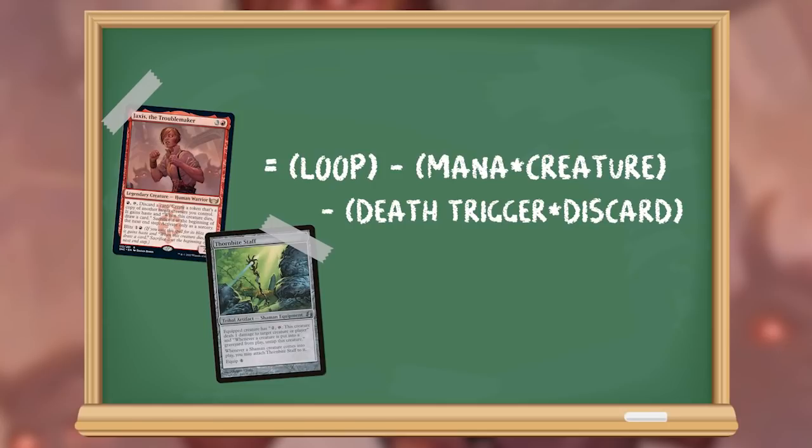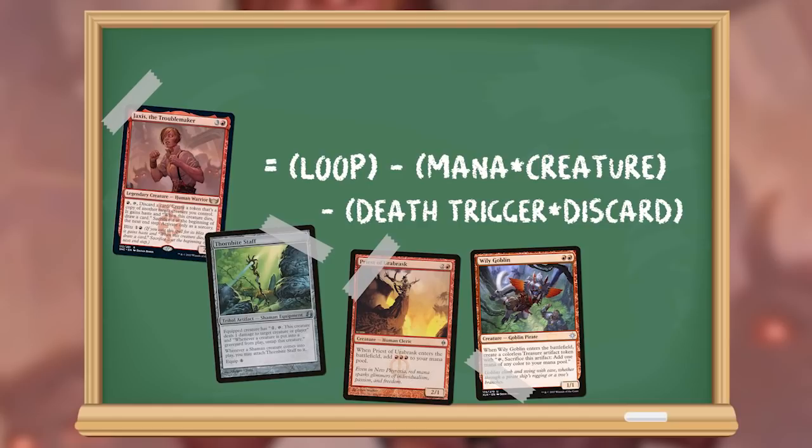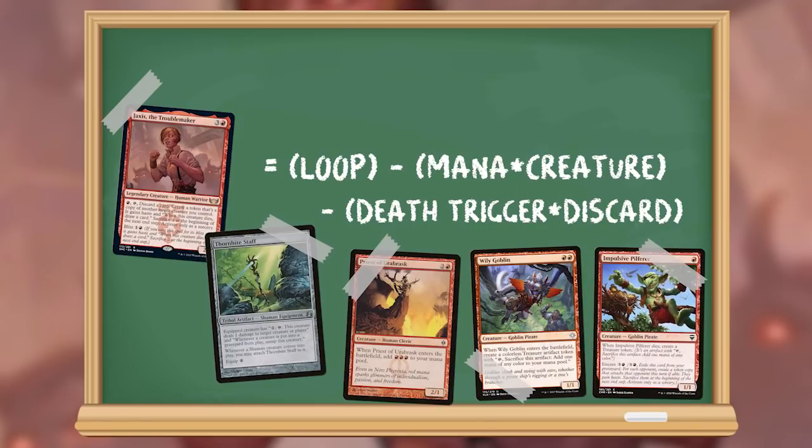And if we can find a creature that makes mana, we can evolve our equation further: Jaxus plus Thornbite Staff equals loop minus mana times creature minus death trigger times discard. This gives us a few options. We could fulfill the creature-that-creates-mana option with any creature that makes mana on enters the battlefield or dying — bonus points if we can stay on color. Priest of Urobrask is a great option here, making 3 mana on enters the battlefield, so we'd net 2 mana each loop, spending only 1 mana to reactivate Jaxus.